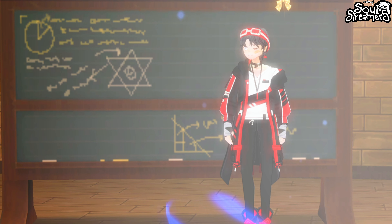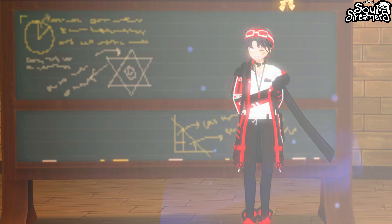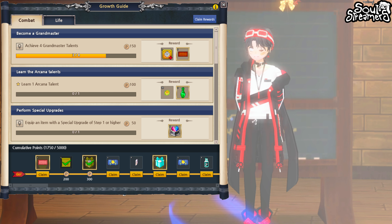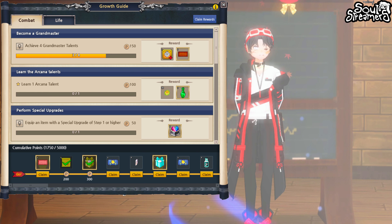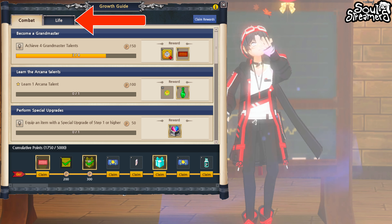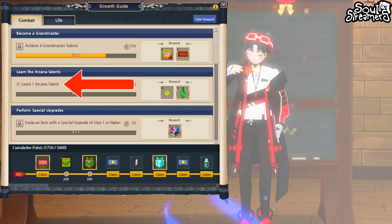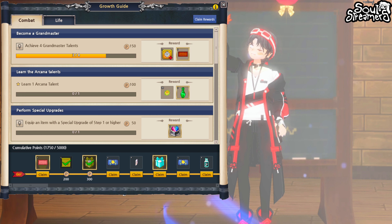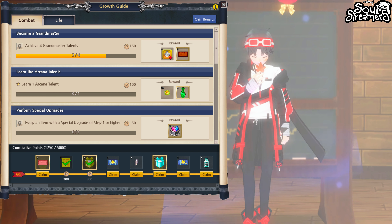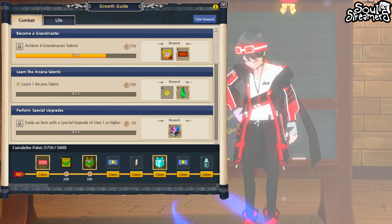At this point you have everything you need to move forward with the Growth Guide. Before you run off, there are a few things to mention. The Growth Guide has a couple of different sections: the first two main ones are Combat Growth and Life Skill Growth. Combat Growth includes things like achieving four Grandmaster Talents or learning an Arcana talent. Life Skill Growth includes collecting cobwebs, making firewood, collecting firewood, and all that fun stuff.